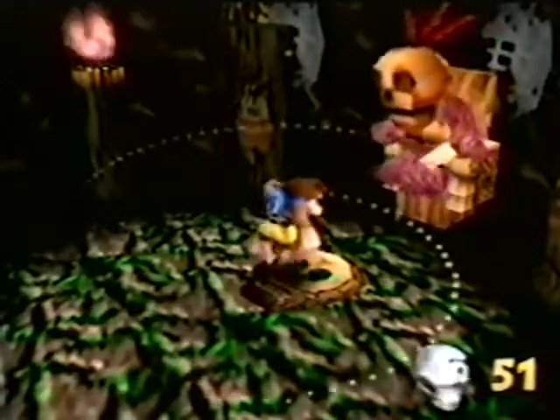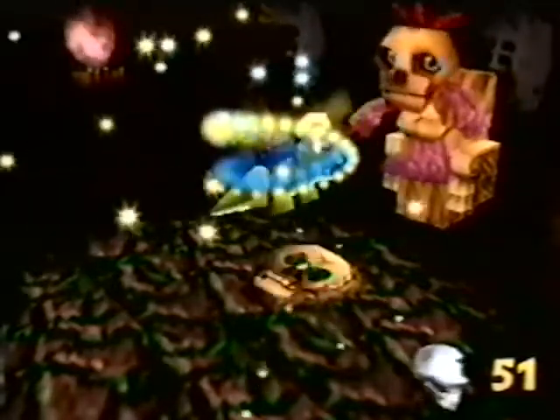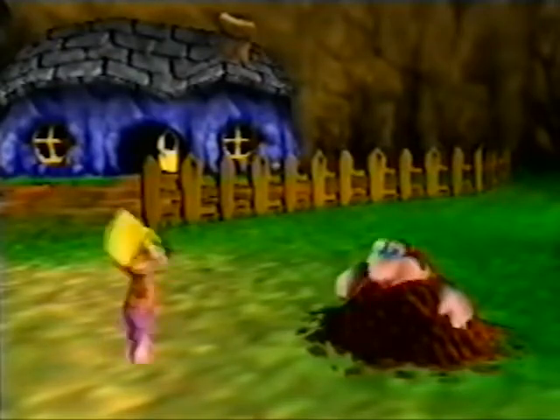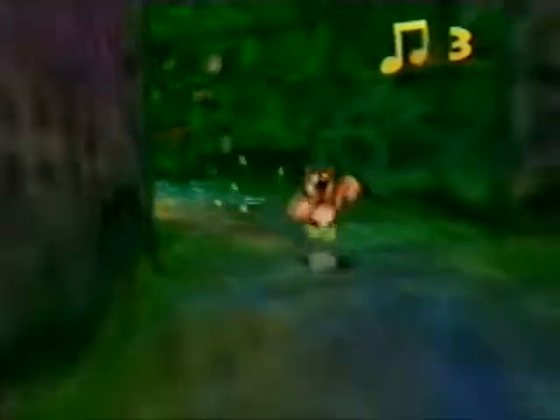Luckily, in their battle against evil, our heroes can get help from a number of different characters, like Mumbo Jumbo, whose magical powers can turn Banjo and Kazooie into all kinds of creatures that help them do things and go places they couldn't before. Then there's Bottles the Mole — this bucktooth shrew is full of secrets to help you learn new moves and get out of trouble. Plus, there's all kinds of collectible objects, like music notes.